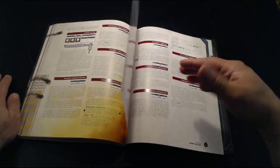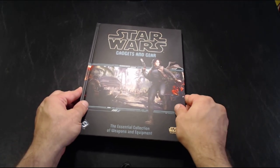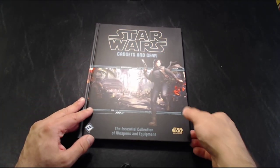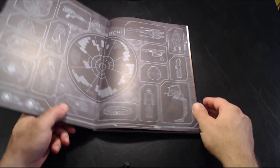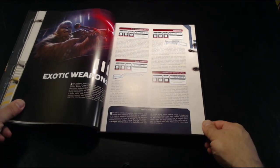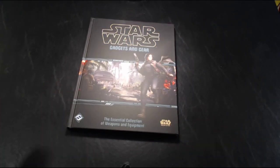Overall I think this book is actually pretty decent — there's quite a bit of stuff in here. You're going to get new weapons as well as weapons from the other books in a nice collected book. I believe this retails for about $40. I grabbed it a few days ago and I'm definitely going to be using some of these weapons and equipment in my games. I just like that all this stuff is in one nice big collection instead of having to reference multiple core rulebooks as well as multiple sourcebooks.